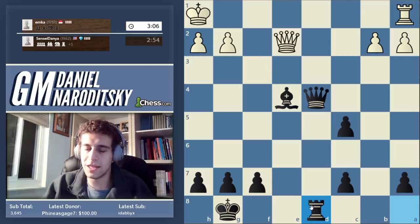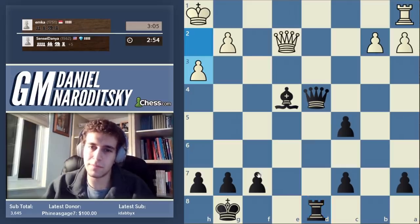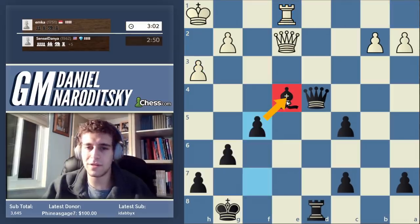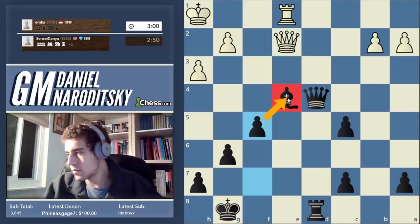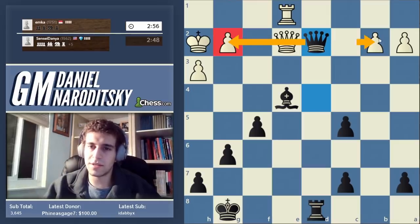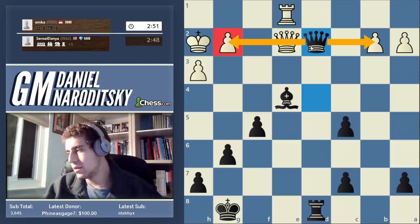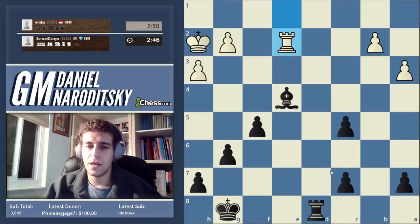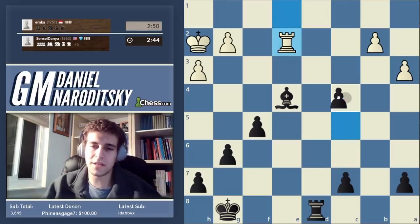We're up a piece and three pawns with total domination. Let's get the rook involved via d8 — never forget to involve your pieces when you're up material. We have many ways to win. Let's go g6 to create luft for our king, f5 to defend the bishop, and now queen to d2 to force the queen trade or take his pawns or deliver checkmate.